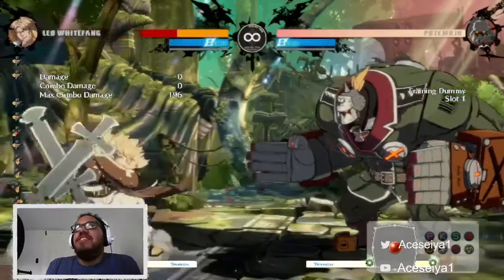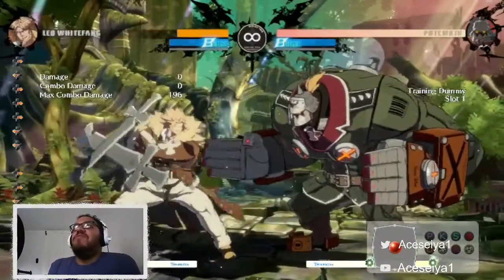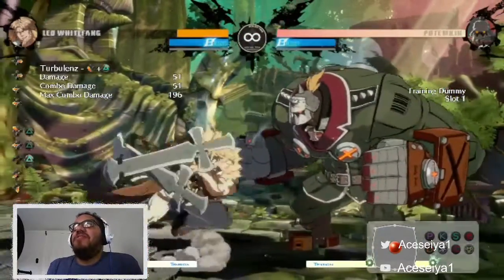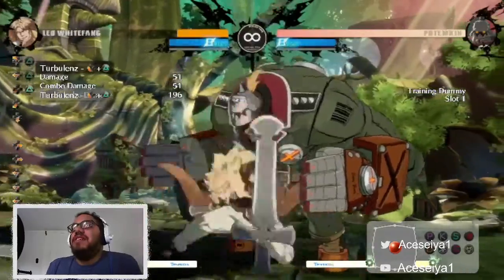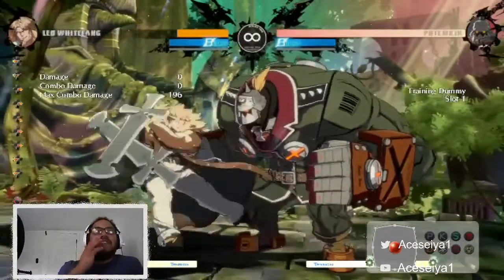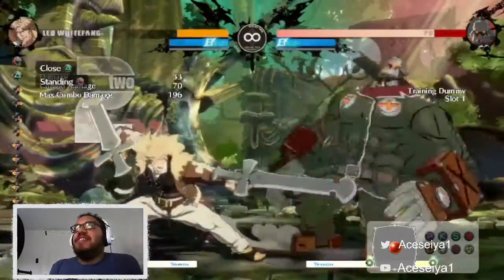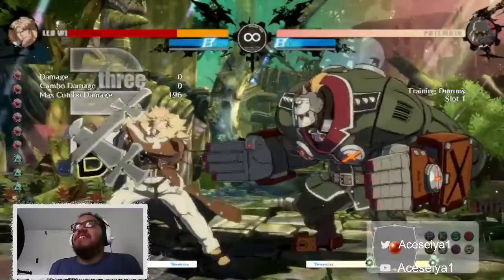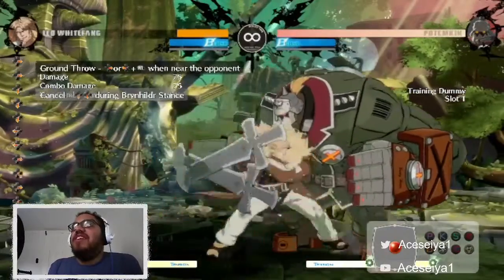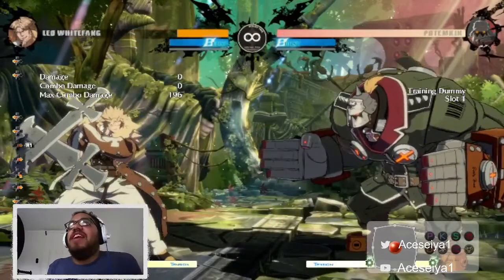Another way to get into the backstance is down-back-triangle. The funny thing is if you don't hold the triangle for a little bit, it just leads into the regular Leo stand - and you want that sometimes, like in case you were blocking. But it's a really cool way to get into it in a combo. The grab is good too - it can throw them off if you ever need to get into them close and quick.